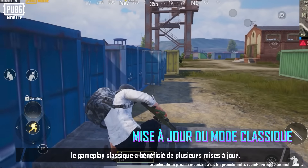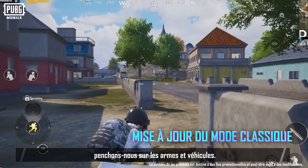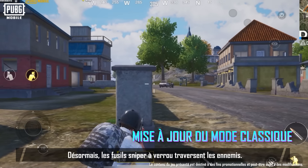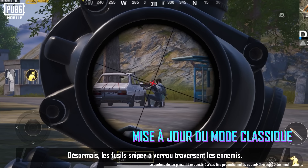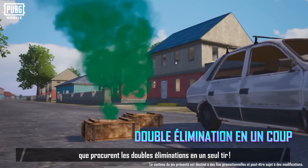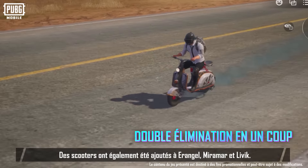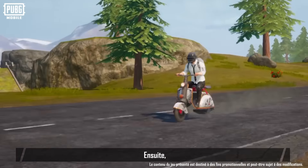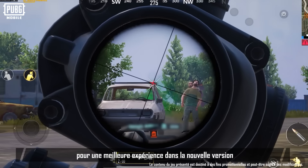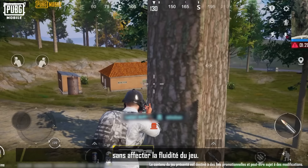In version 3.0, the classic battle royale mode has also undergone a series of updates. First, let's talk about firearms and vehicles. Bolt-action sniper rifles can now shoot through enemies — enjoy the new thrill of scoring a double elimination with one shot. Drivers can now recover while driving. Scooters have also been added to Erangel, Miramar, and Livik. We've also made improvements to some basic actions and ADS for a more comfortable experience in the new version, without affecting the smoothness of the game.